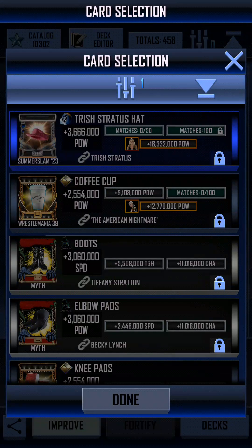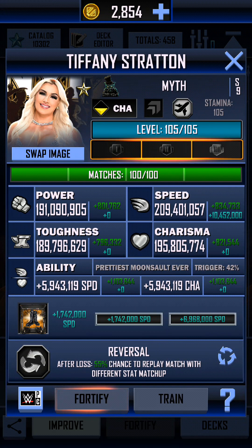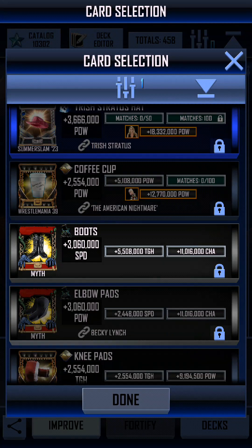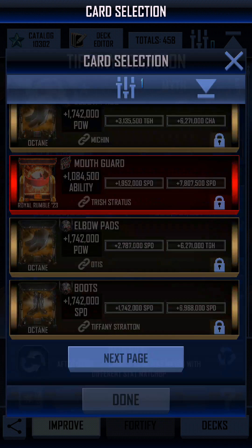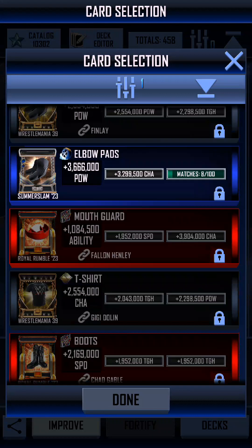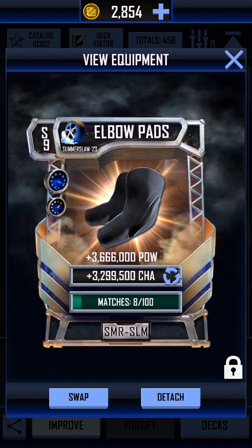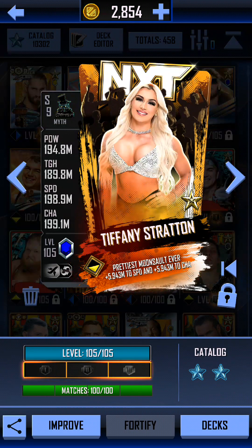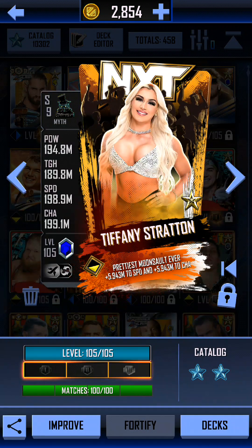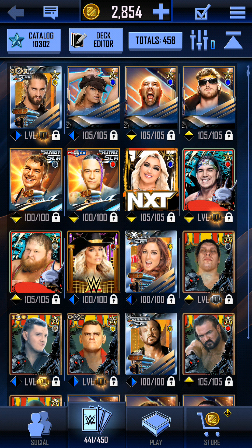I think I might give Tiffany Stratton what I gave to Trish. I think it was a myth tier boost. Tiffany Stratton is a power and toughness card, but no — these are speed and charisma. That's good. She's going to have a lot of power now. Hopefully we'll be able to get that particular bit of equipment done soon.